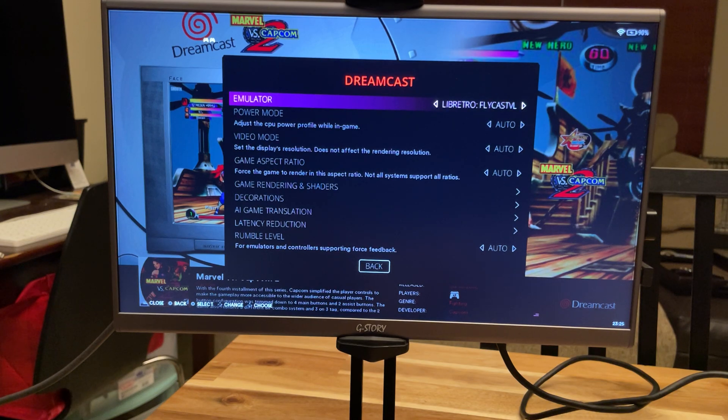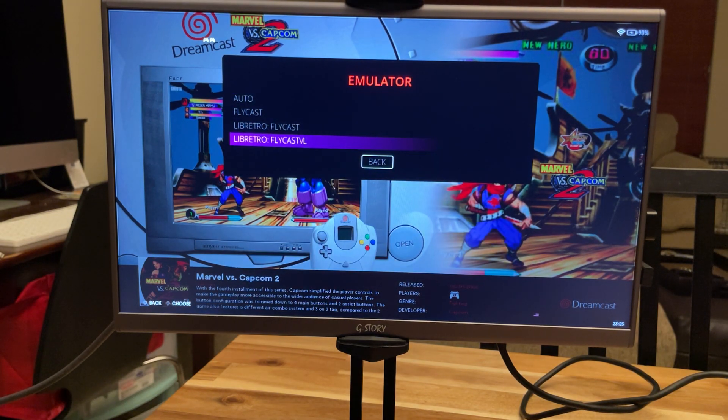Once you're in there, the emulator of choice is available and you can pick — there's a standalone Flycast, and then your Libretro Flycast. And this one here, Flycast VL, is the one that I'm going to recommend you try out.